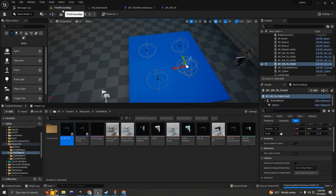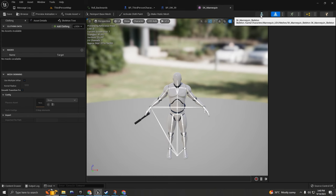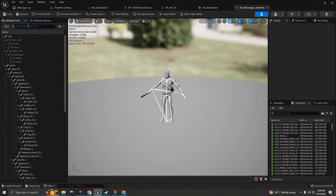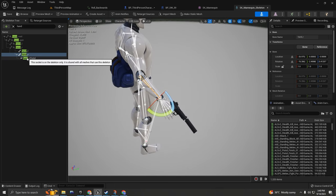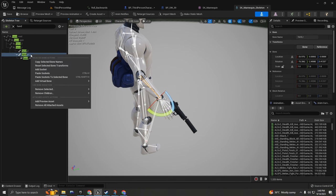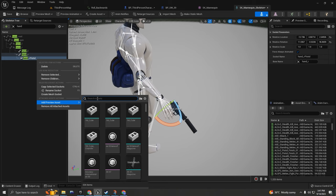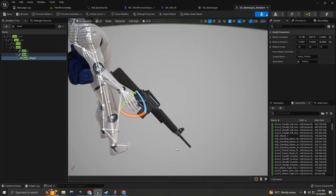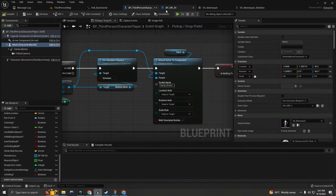If you don't know how to create a socket name, go to the mesh, double click on the skeletal mesh, click on the Skeleton tab. Here is the skeleton of the mannequin. Search for 'hand_r' or whatever hand you want the character to hold the pistol with. On 'hand_r_pistol' as you can see I have added my socket for attaching the pistol. To add a socket, right click and select 'Add Socket,' then give it whatever socket name you want. Right click again, 'Add Preview Asset,' and choose which asset to preview.